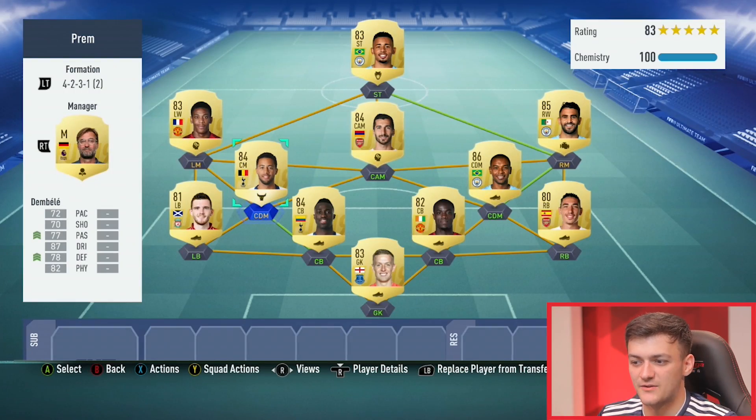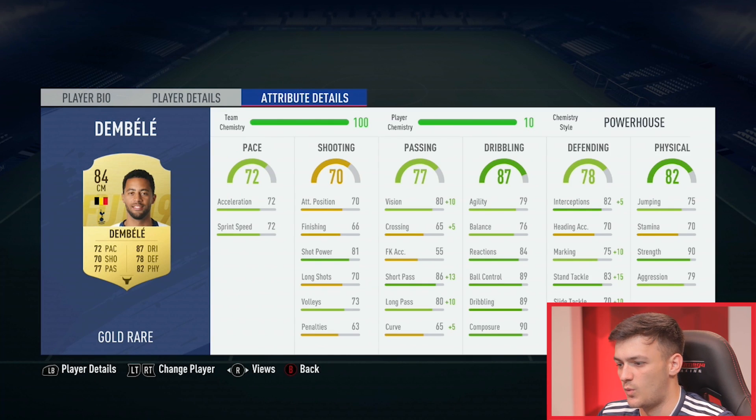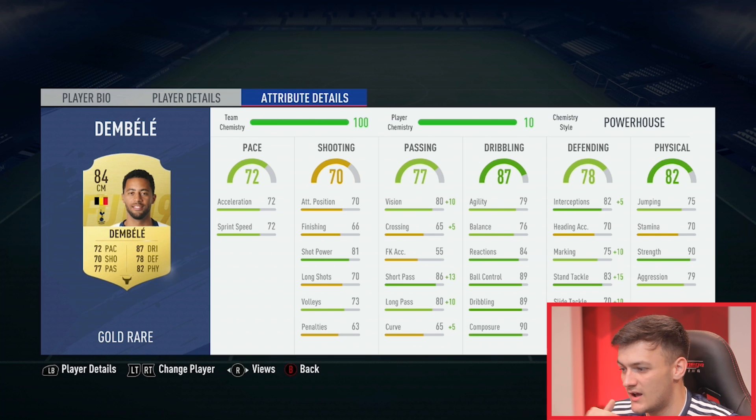We've got Dembele as my Hullet-style player. He's got four-star skill, he's 6'1", he's strong — look at that dribbling, 89 for someone who's 6'1" and that strong. 90 strength is unbelievable. We put a powerhouse on him, which takes his short passing to 99, long passing to 90. He's got 98 standing tackle and 87 interceptions. Your only upgrade on Dembele is probably someone like Hullet, and you're getting him in a 100k team, which is ridiculous.